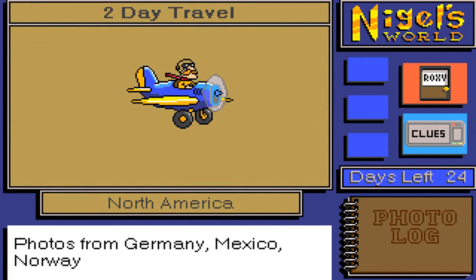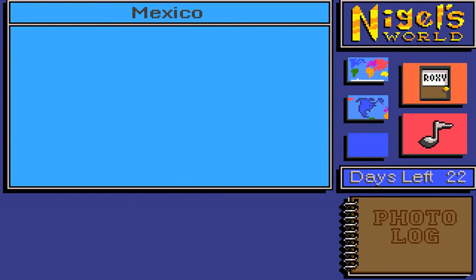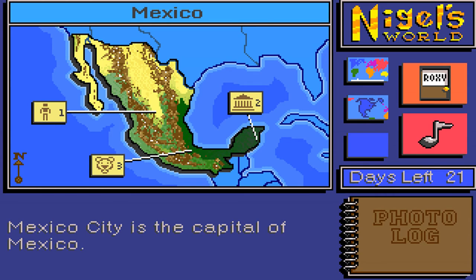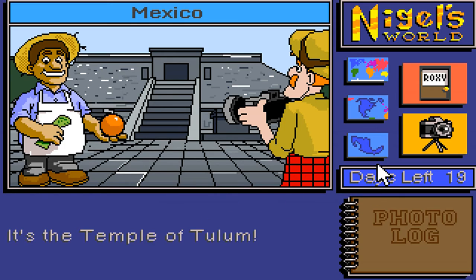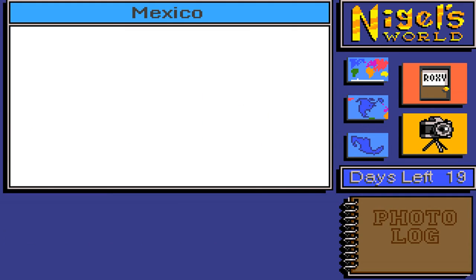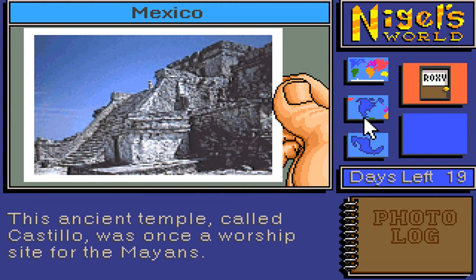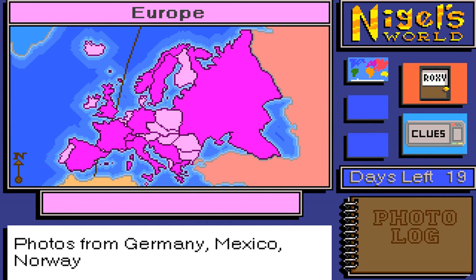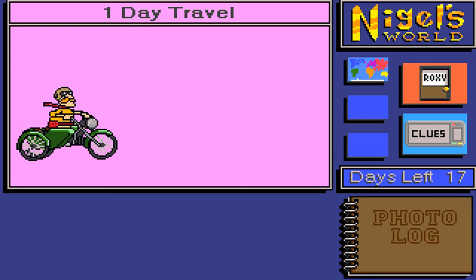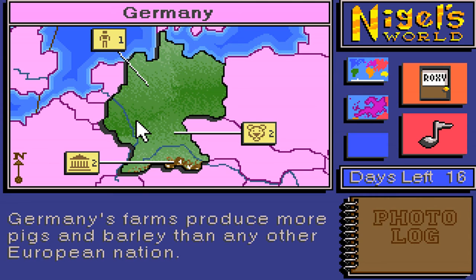Alright, let's go to Mexico again. Mexico! Let's get the building this time. It's the Temple of Tulum. 'The ancient temple called Castillo was once a worship site for Mayans.' Alright, so we've done Mexico. Let's get to Europe — we need to go to Germany. See, this is how it's really cool: you need to know where these countries are in these continents. It's not just a case of it telling you where to go — you've got to know this information. It's a really good way to learn where all the countries are.